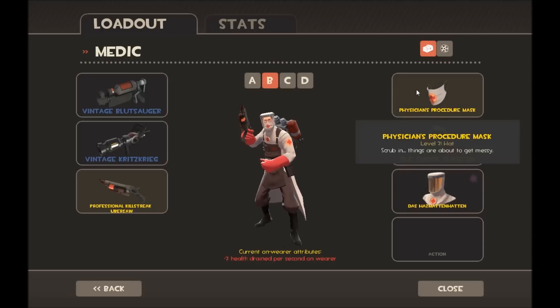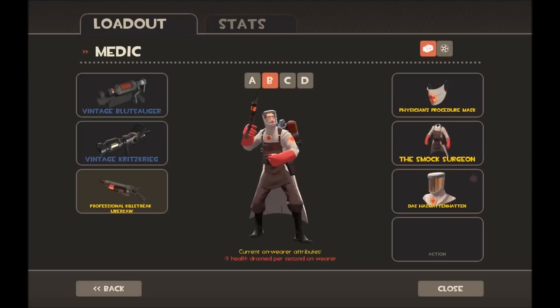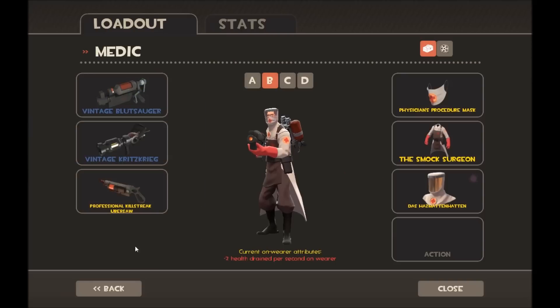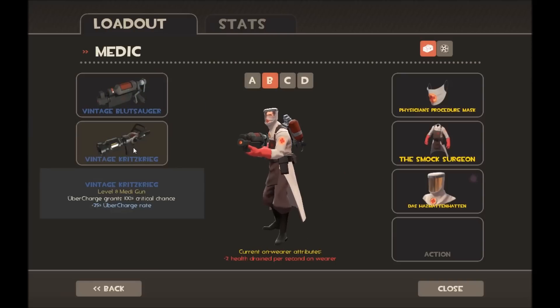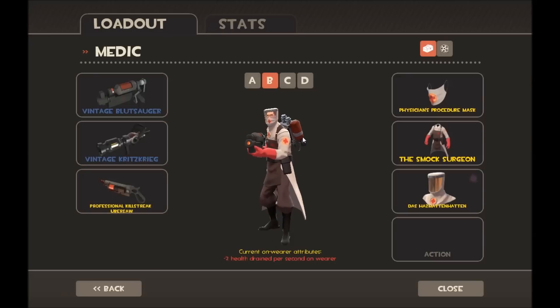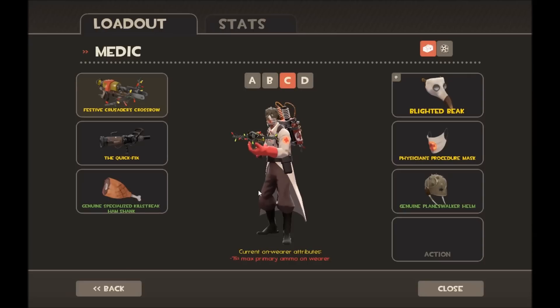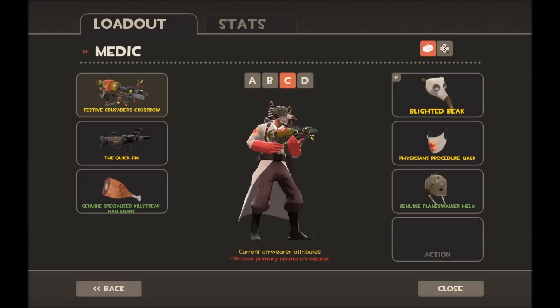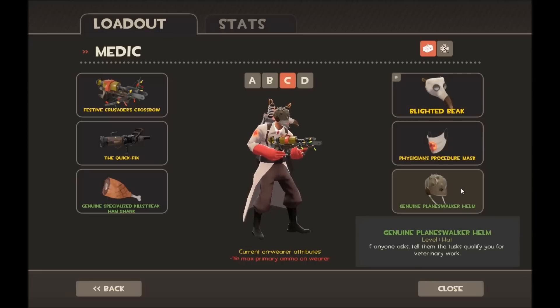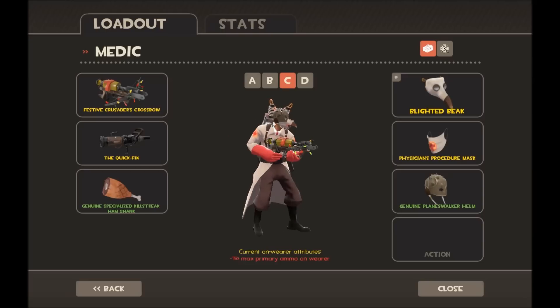Medic loadout B is a bit different — I think it looks quite cool because he's got a mask on, with the Surgeon's Mask and the Surgeon's Vest. This is more of a defense and crits loadout — I have the Blutsauger, the Kritzkrieg, and the Professional Killstreak Ubersaw. Loadout C I just threw together, picking things that covered the face mainly. The only weapon difference is that I use the Quick-Fix and the Bonesaw just to mix things up.